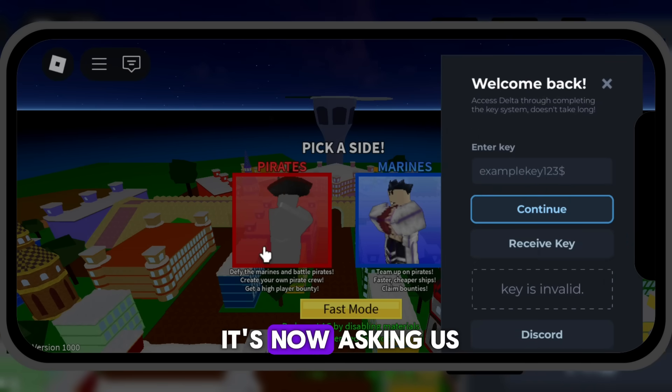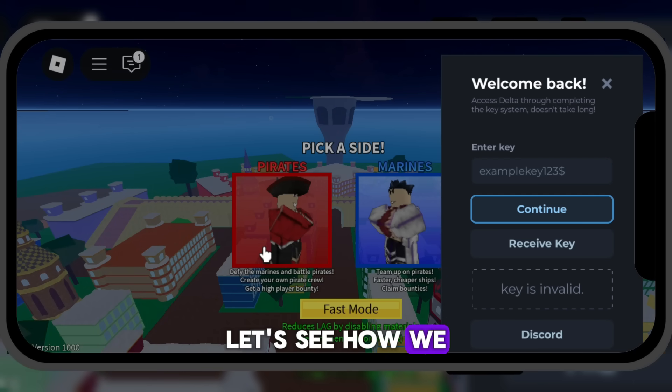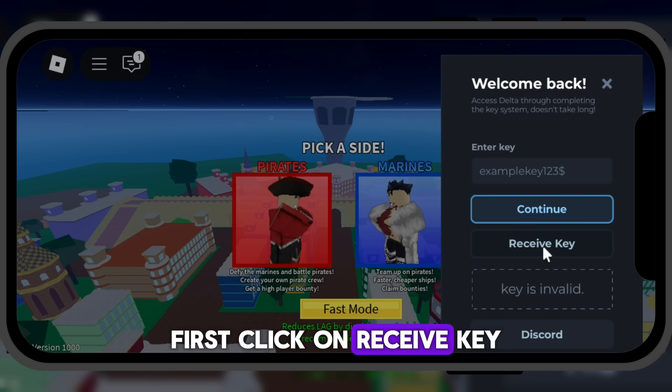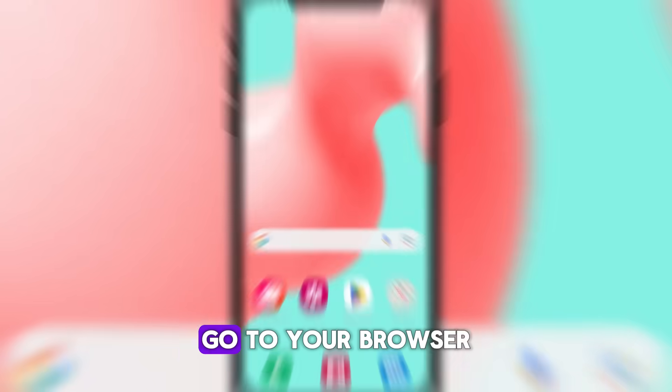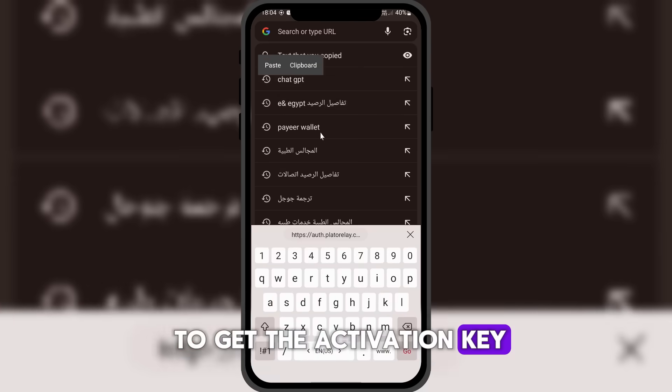As you can see, it's now asking us to enter the activation key. Let's see how we can get the key. To obtain the activation key, first click on Receive Key. This will give you the link to retrieve the key. Go to your browser and paste the link to get the activation key.